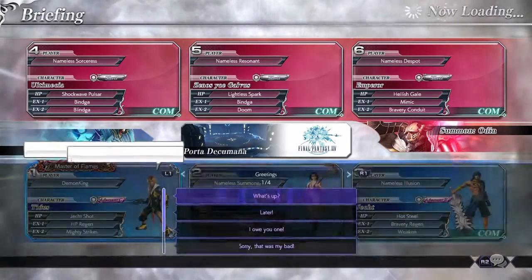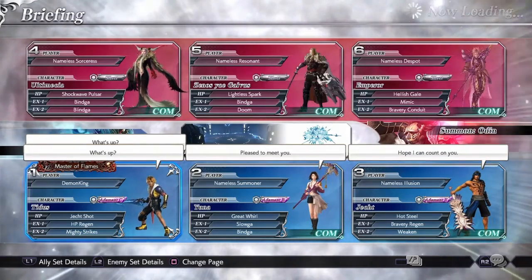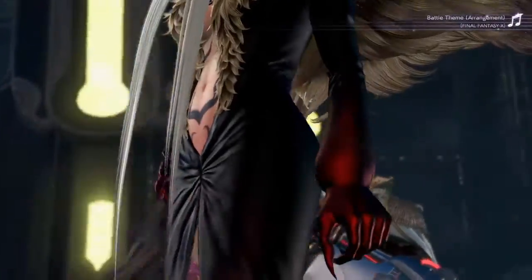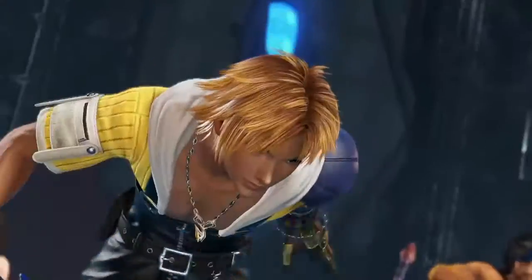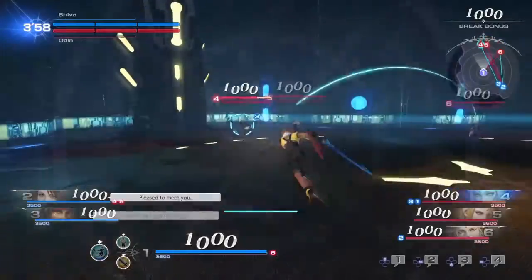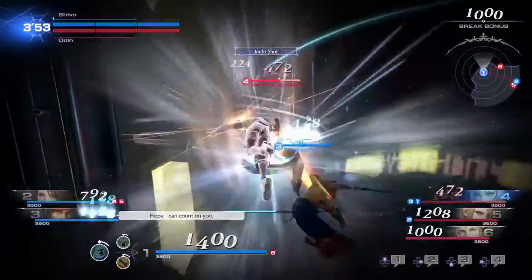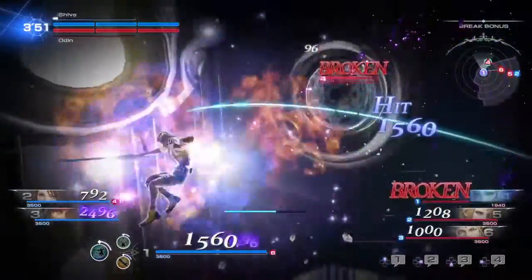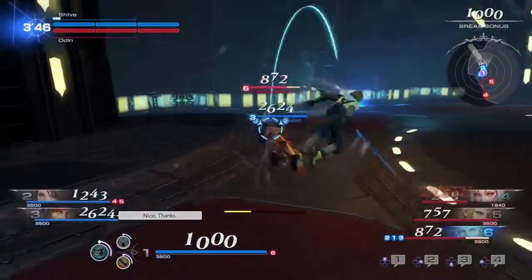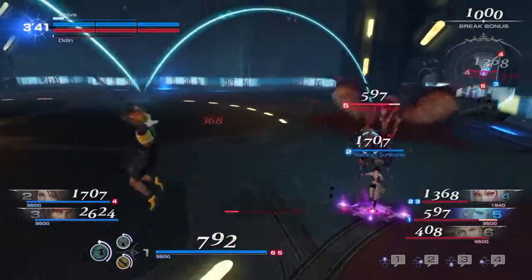What's up? Pleased to meet you. Hope I can count on you. He looks good. Now, Tidus — most of his attacks are only dash attacks. His EX skill, unique, is Quick Hit, which gives him, if he hits it at the end of the combo, he refills his dash gauge automatically — like, it's fully full.